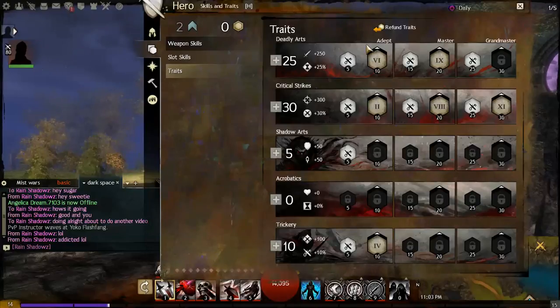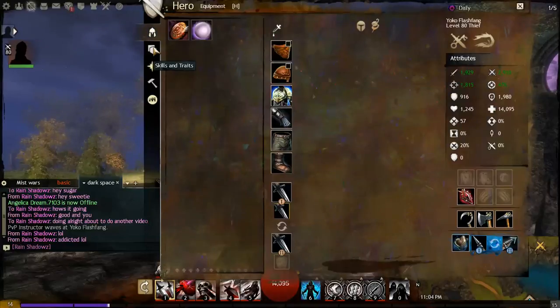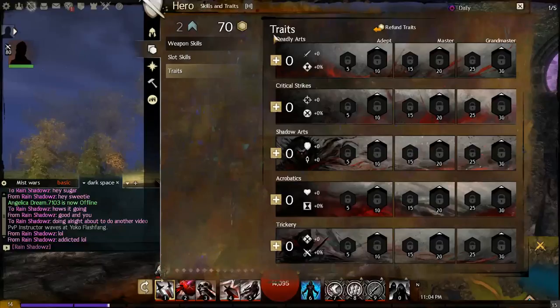In Guild Wars 2, a character is defined by their particular traits. These traits are similar to other games' skill trees or ability trees or branches.